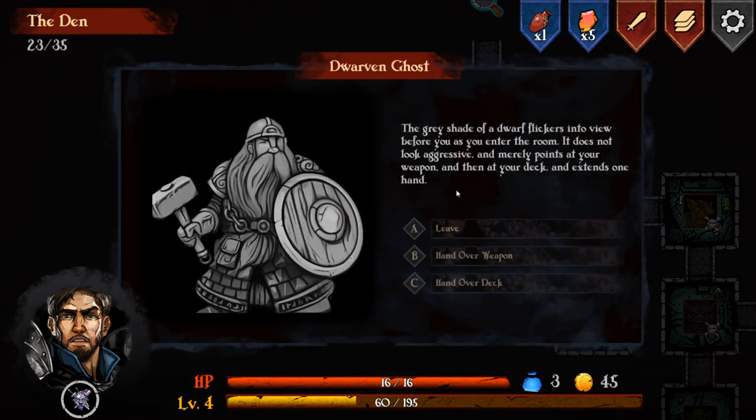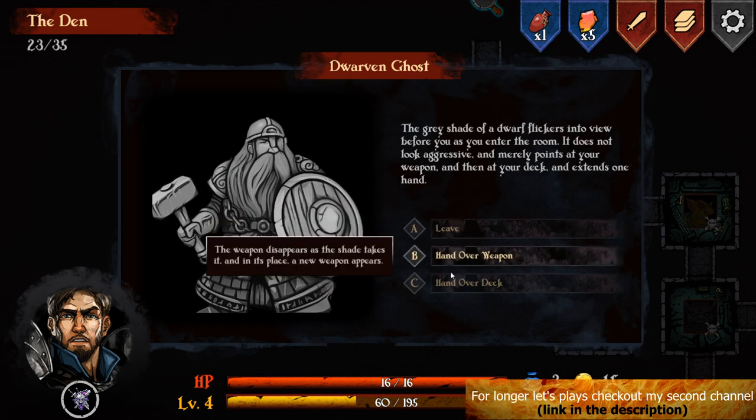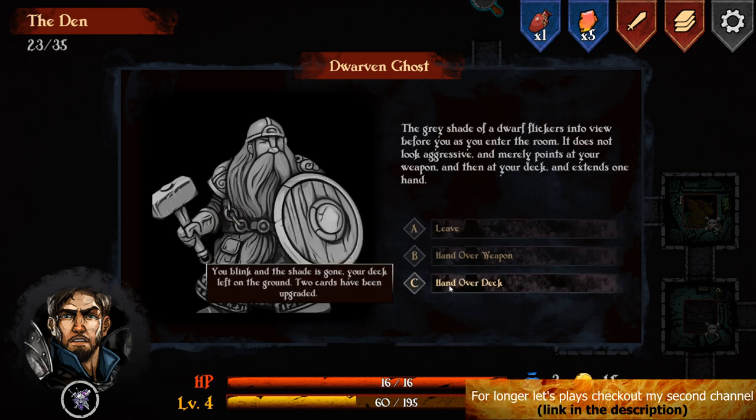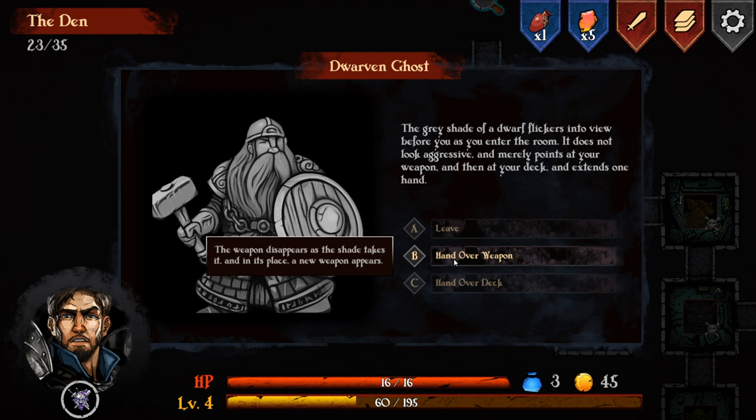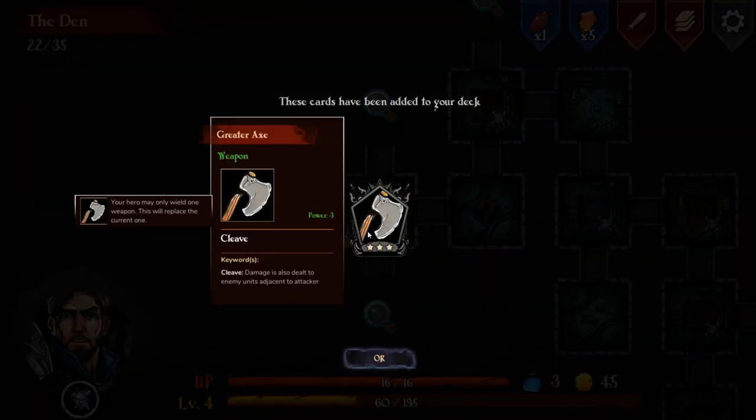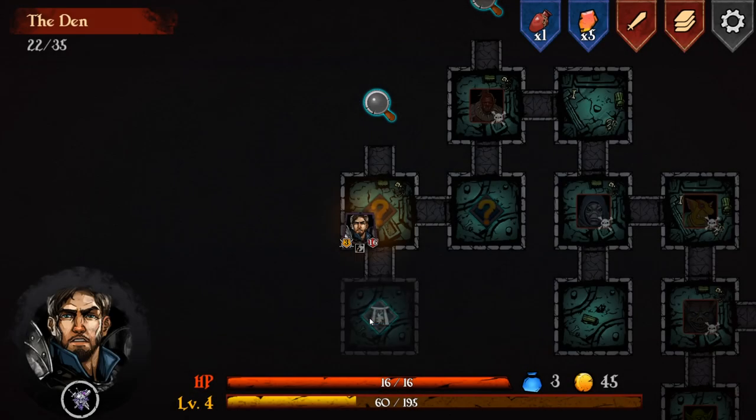A gray shade of a dwarf flickers into view - it doesn't look aggressive and merely points at your weapon, then at your deck, extending one hand. We hand over the weapon and the dwarf upgrades it and gives it back. We thank the mysterious Mr. Dwarf - that's how you deal with people. We avoid a mysterious portal and instead find a wandering merchant.